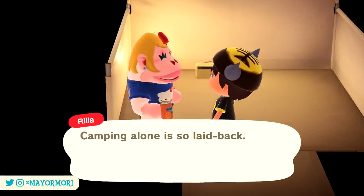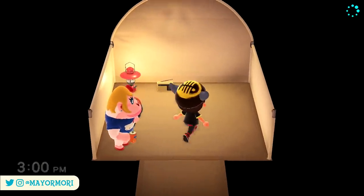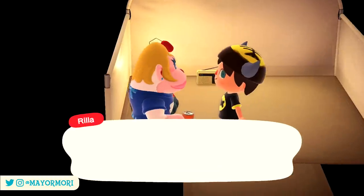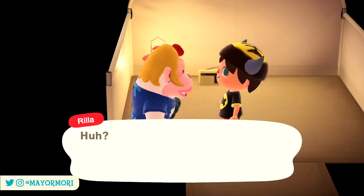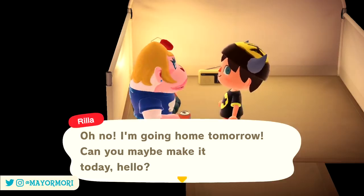Unfortunately, using the amiibo functionality is the only way you can obtain these villagers and move them to your island. It is not possible to adopt these Sanrio villagers from other people's campsites or by inviting them to move to your island when they're in boxes on someone else's. Furthermore, you will not encounter these villagers on mystery island tours. Nintendo has completely removed the ability to find or trade these villagers, making the Sanrio amiibo cards the only legitimate way to obtain them.